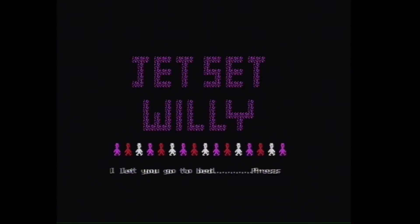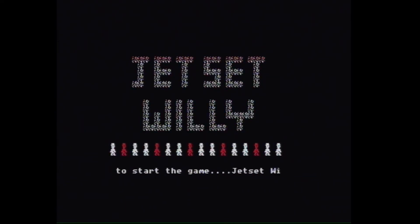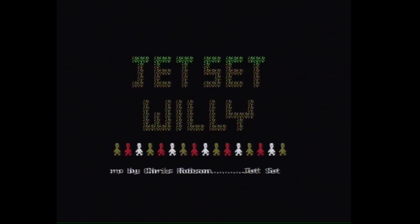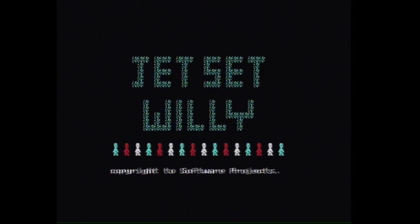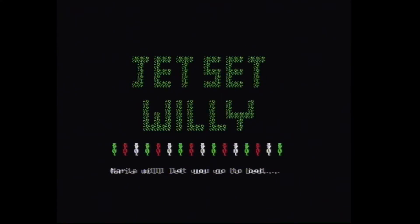Hello, Paul is the best for UK here and welcome to this video. It's the 15th of January and it's time for the BBC Micro Model B conversion of Jet Set Willy. You must guide Willy to collect all the items around the house before midnight so that Maria will let you go to bed.